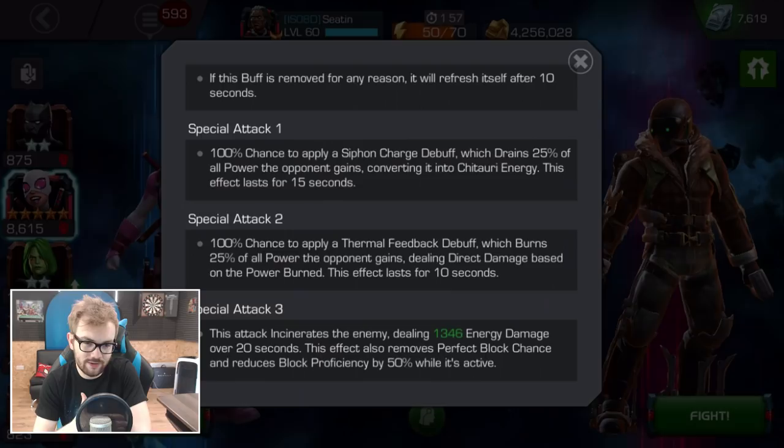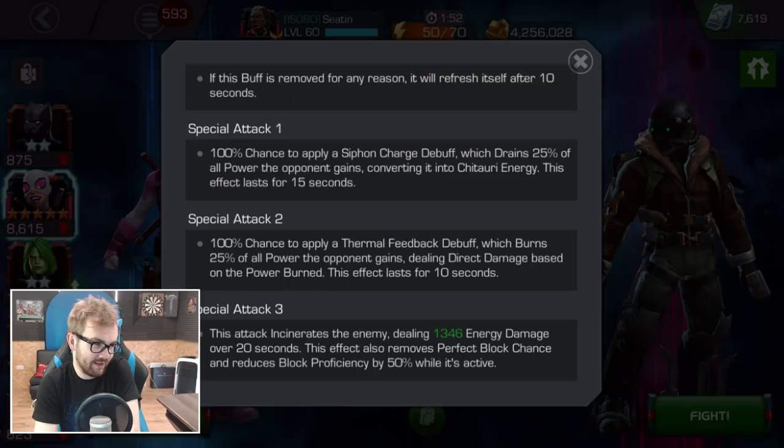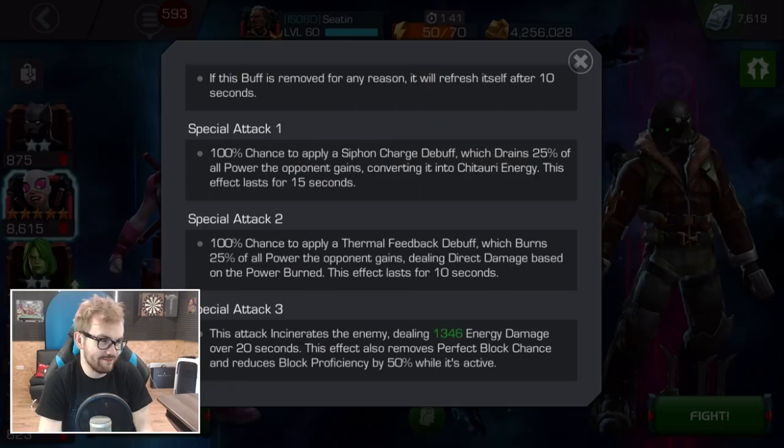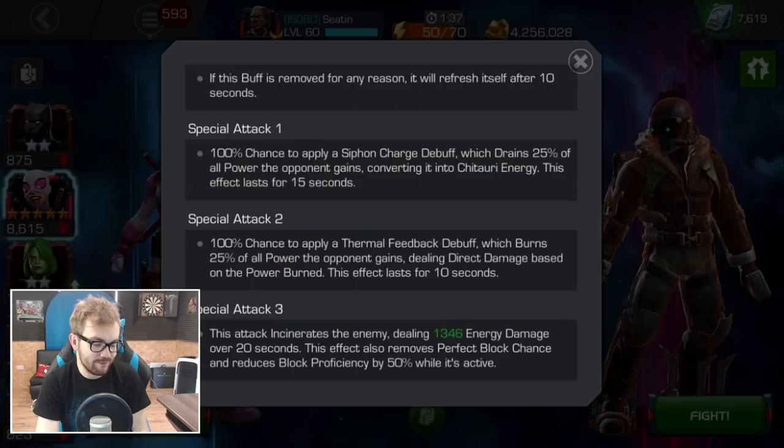The Special 3 effect also removes perfect block chance and reduces block proficiency by 50% while it's active. I don't know if that's gonna be enough damage to warrant using it over Special 2, and I haven't really found a circumstance where the reduction in perfect block chance and block proficiency is a super useful thing to have — but if it ever does become relevant at any point in the game, it might not be too bad.